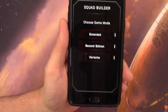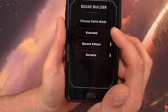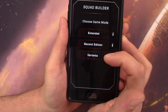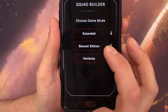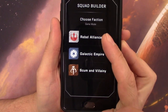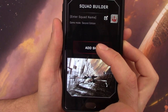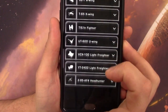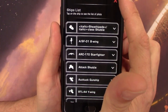One thing that's cool about this app is that it lets me select the game mode — extended, which comes with all the conversion kit items; second edition; or variants, which are scenario-based squad building options. The problem is that Scum is not in the core set, so I should not have that option. And when I select Rebels, I should only have one ship option since the core set only comes with one, but I've got all of them. So currently there is no actual difference between the different game modes.